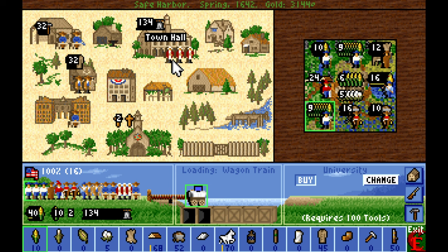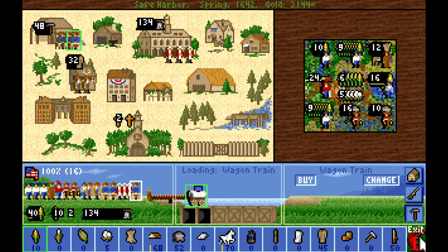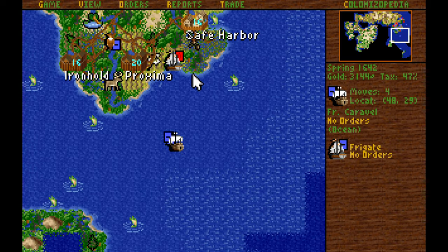We got a university built in Safe Harbor, and we also trained up a proper carpenter. I'm going to pull the carpenter out of the university, put him into the lumber mill, and then switch over to first building a wagon train. I need better logistics now that I'm starting to get more colonies.